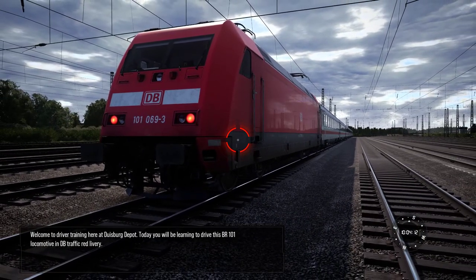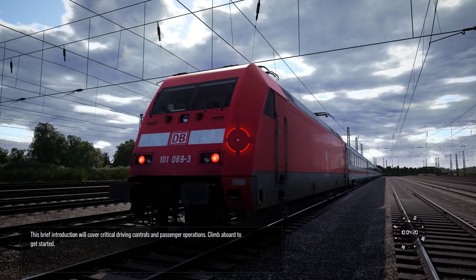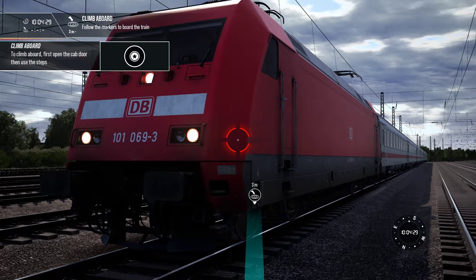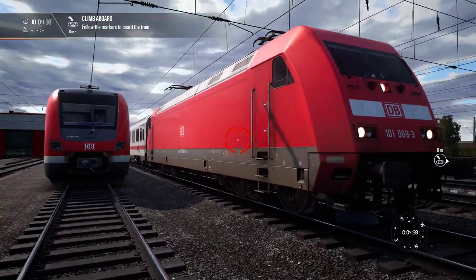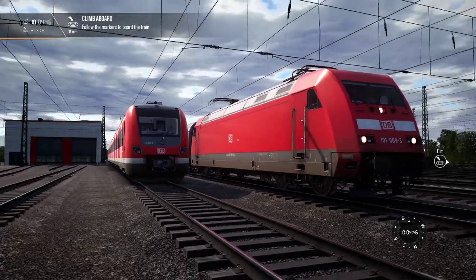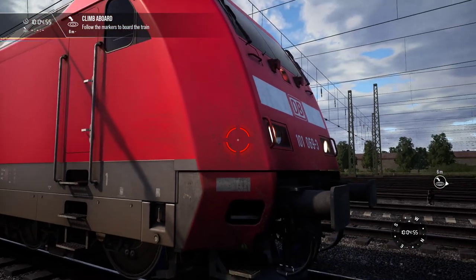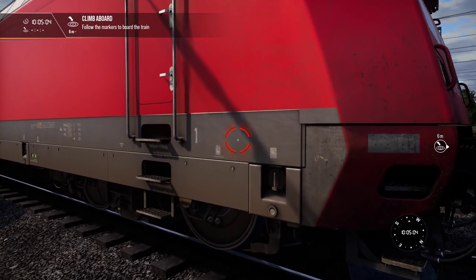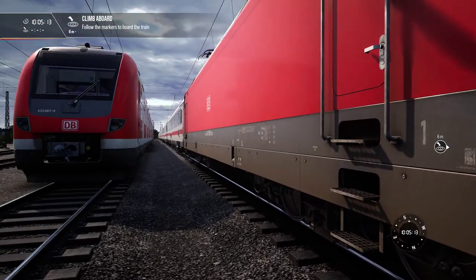Driver training here at Duisburg Depot. Today you'll be learning to drive this BR-101 locomotive — Matt P again. This brief introduction will cover critical driving controls and passenger operations. Climb aboard to get started. It looks pretty good. I've seen a few pictures of it that didn't look that great, if I'm honest, but it looks pretty good looking at it in the flesh here. The weathering and just the general crap all over it looks really nice — all kinds of dead bugs and things, oil, grease. It's got real dust along the bottom. It looks pretty nice. Very detailed.